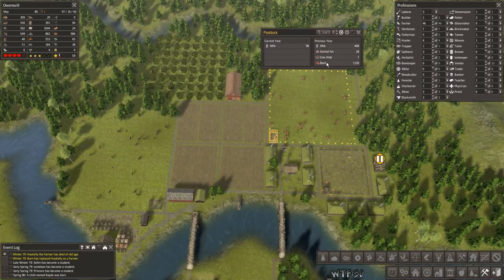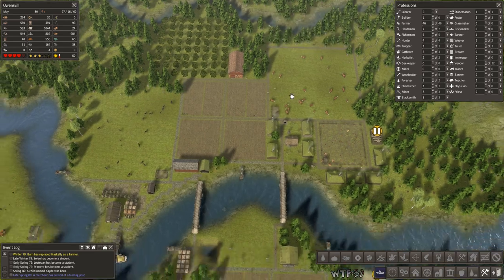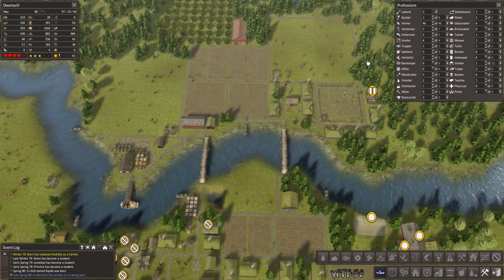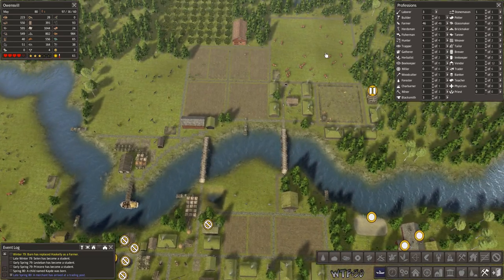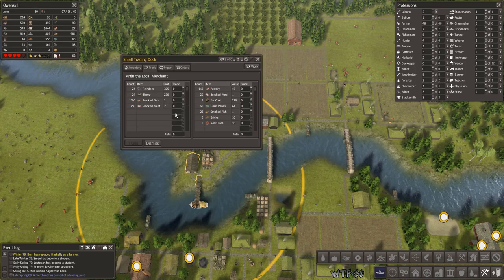How did our cows do? Lots of beef. I just hope it's getting smoked. I wonder if I should build more smokehouses — I probably should build one near the cow pens. Smoked meat.